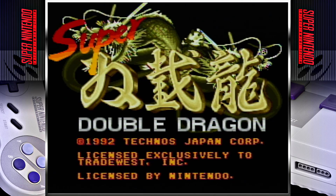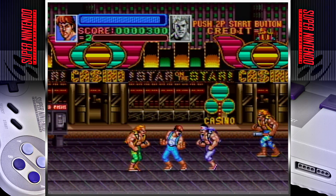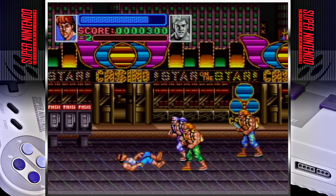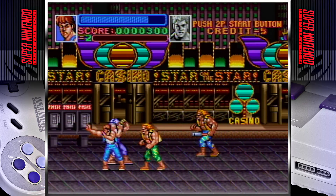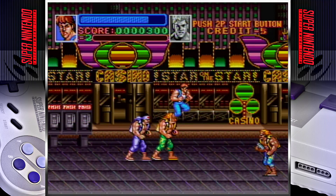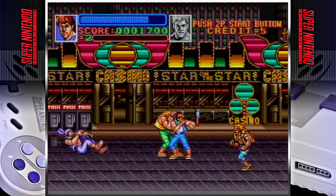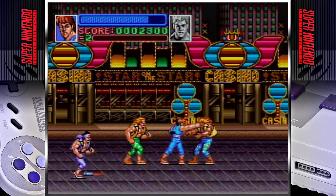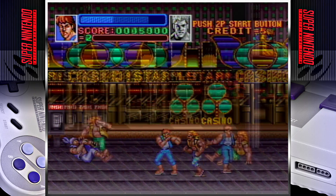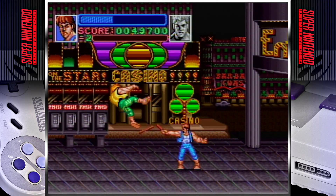Super Double Dragon, released in Japan as Return of Double Dragon: Sleeping Dragon Has Awoken, is a side-scrolling beat-em-up released for the Super Nintendo in 1992. It was published by Trade West in North America, but its original developer was Technos Japan. Despite the numbers being dropped, this is actually the fourth game in the Double Dragon series, having been developed right after Double Dragon 3 for the NES. I personally find Super Double Dragon to be a classic beat-em-up for the Super Nintendo, featuring smooth and fluid gameplay with intuitive controls and a variety of moves to master.